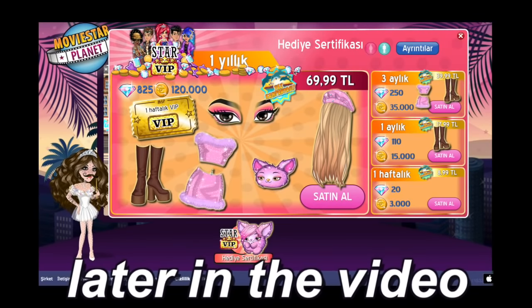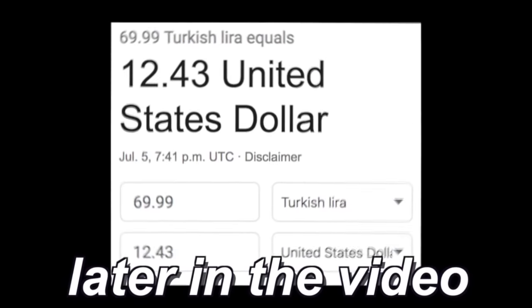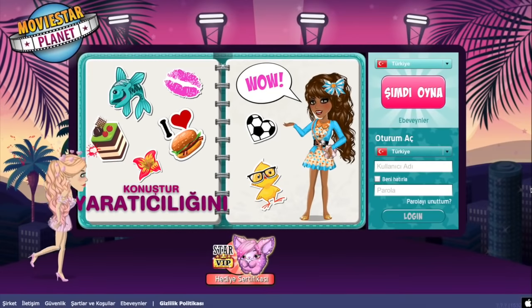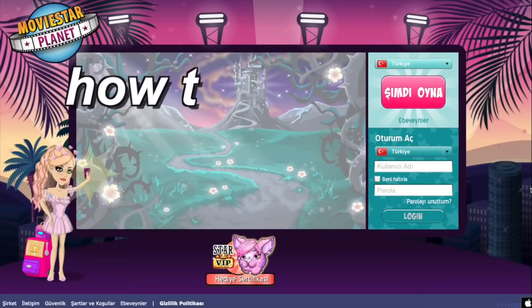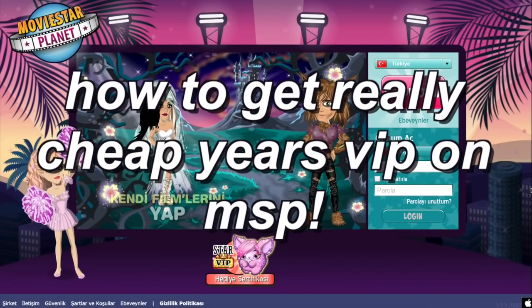It works! It works! Okay, so as you can see it's $69.99. Hey guys, it's Hope here, aka Melville. What's up fam jam? In today's video I'm going to be showing you guys how to get really cheap years VIP on Movie Star Planet.